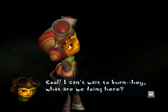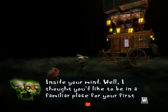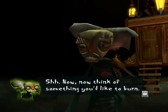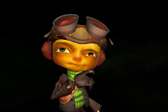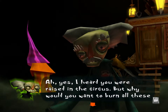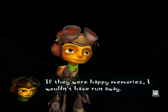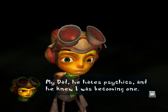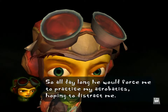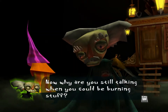'Hey, what are we doing here?' 'Inside your mind? Well, I thought you'd like to be in a familiar place for your first pyrokinesis lesson.' Lesson? 'Now think of something you'd like to burn.' 'I heard you were raised in the circus. But why would you want to burn all these happy memories?' 'If they were happy memories, I wouldn't have run away. My dad hates psychics and he knew I was becoming one. So all day long he would force me to practice my acrobatics, hoping to distract me — or maybe hoping to kill me. I never was sure.' Now why are you still talking when you can be burning stuff?